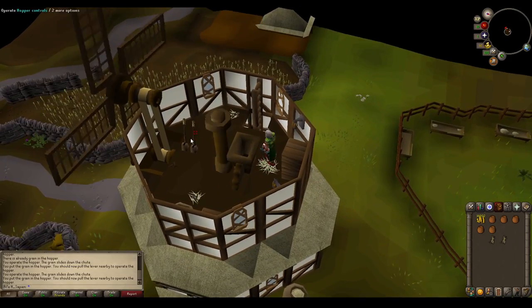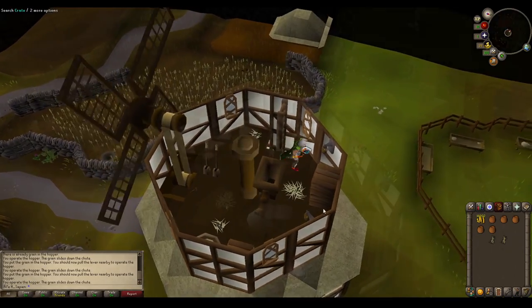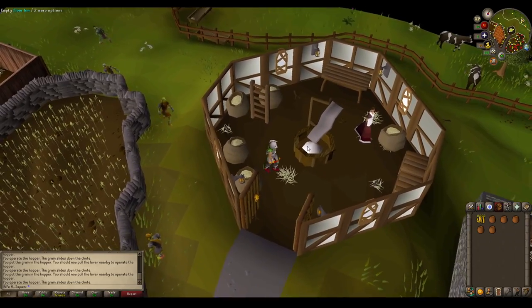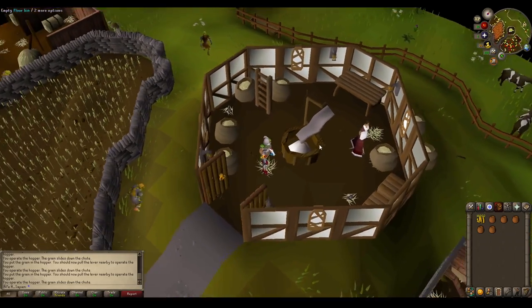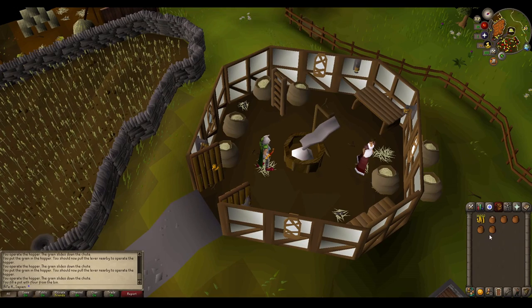So once you have processed all your grain, proceed back down to the bottom. You'll see the bin has flour in it. Click on an empty pot and use it on the bin to create a pot of flour.